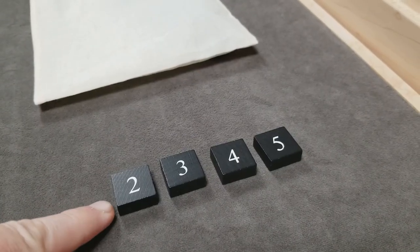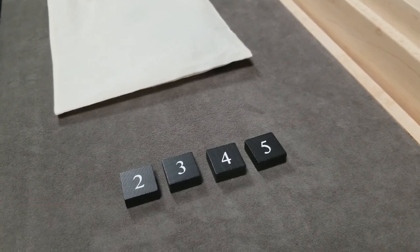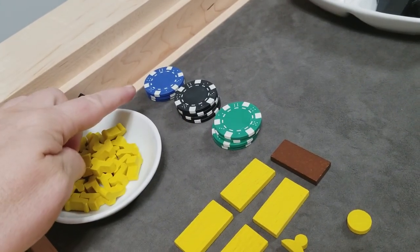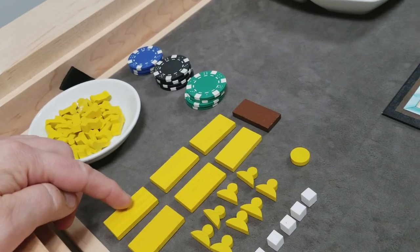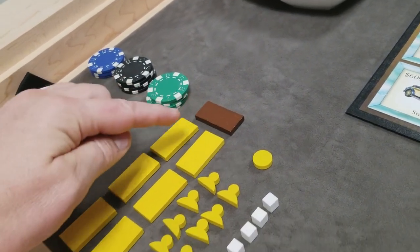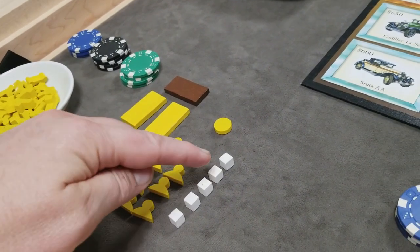Lost discs represent five lost cubes. Next, you'll put all the demand tiles inside of the bag. These range in values from two through five. Each player is going to start with $2,000, all of their car tokens, their factory markers, and a parts factory.